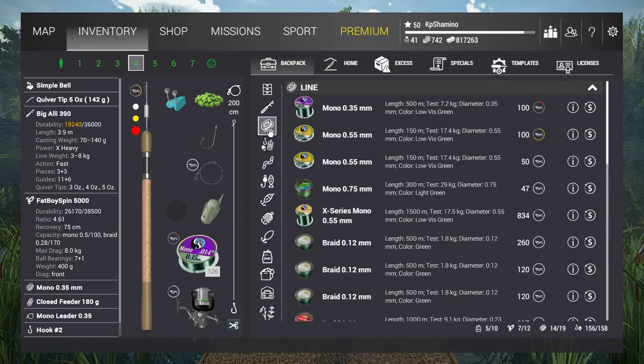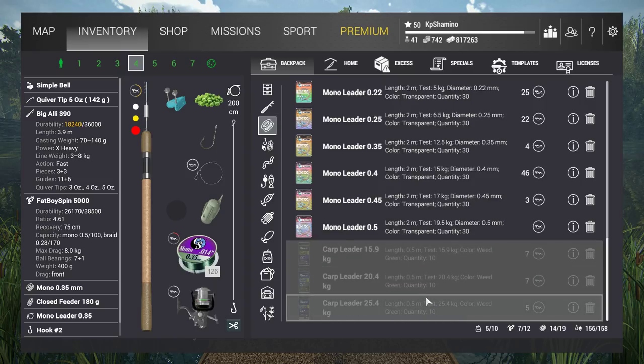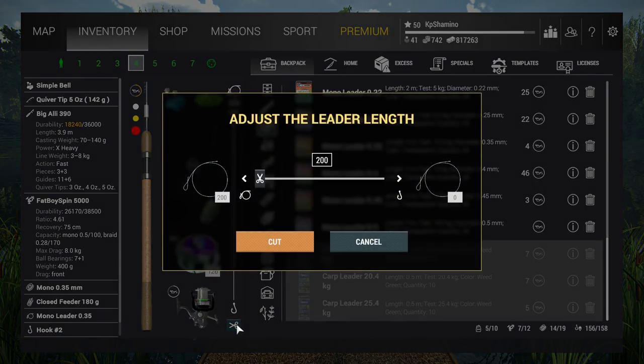On a feeder rod you can use all leaders except carp leaders — those won't work on it. That's the feeder setup — it's for very small fish. You can also work with your leader length: 50 centimeters is typically for carp.